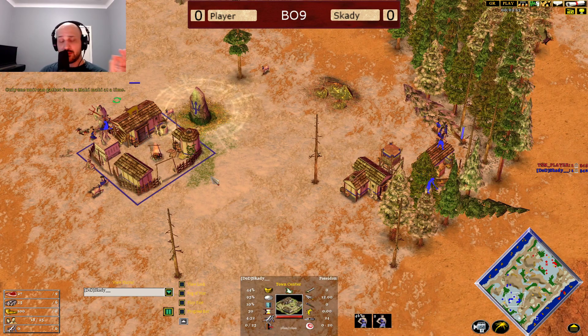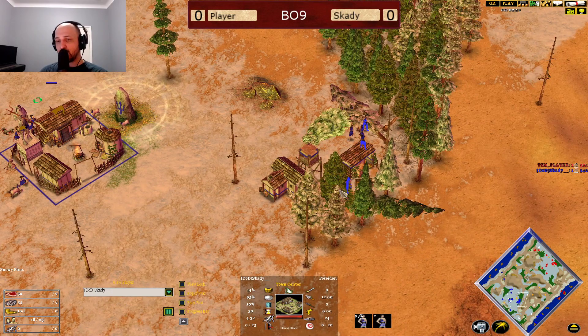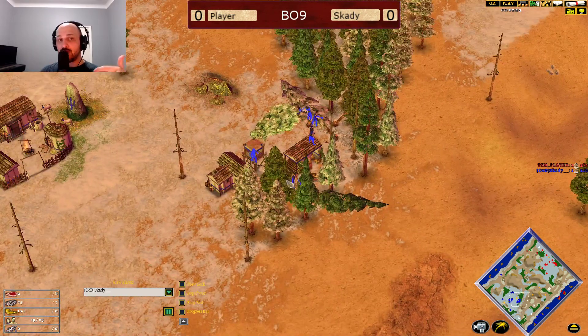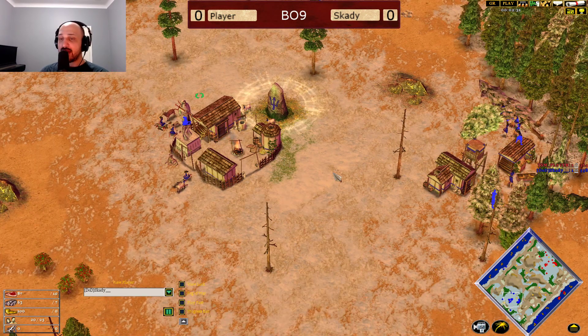Basically you put the first four villagers on food — there's kind of a little bit of difference with Poseidon — but the general build order is four villagers food, seven villagers wood, one villager after that seventh villager comes over and builds a dock. As you can see, Skadi's already doing that. Then you put another three villagers onto wood and you get 10 villagers on wood. That allows you to get 18 fishing ships, get the temple down, you get an extra house down whenever they come out. Then after your 10 villagers on wood, put the rest onto food and you advance at 415. That is the goal.